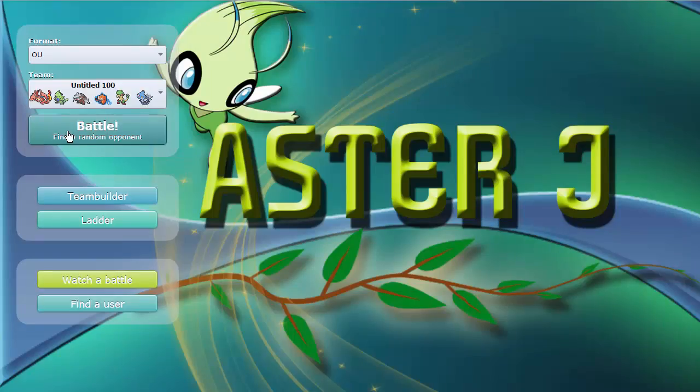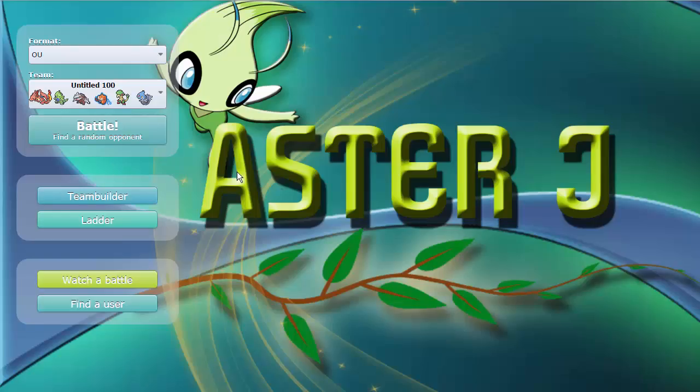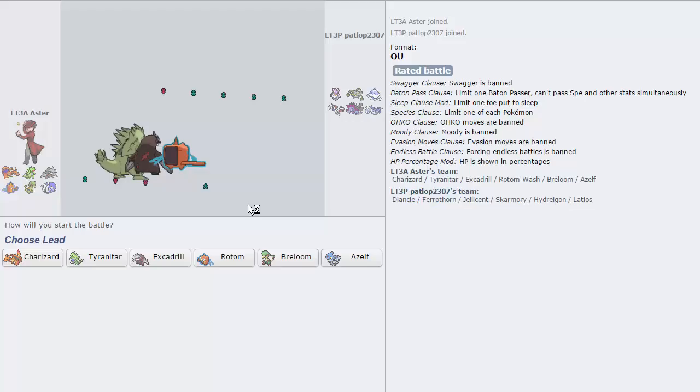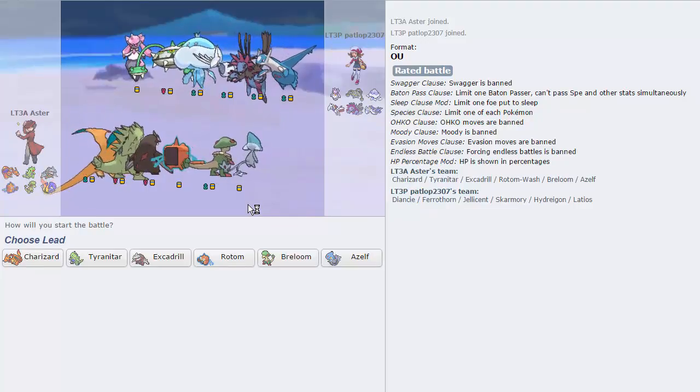So we're going to hop into a game. It's really late when I'm recording this, so I might not get any games right away. By the way, I wanted to show you guys something — when you open Inspect Element on a page, it shifts everything over to the left, so now you guys can actually see my entire calc instead of having it cut off. Anyway, we're going to jump into a game. Hopefully we can find one rather quickly. We actually do get one right away, which is nice, against somebody else that is laddering.